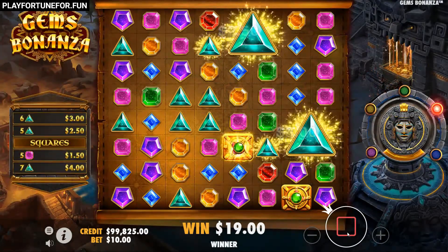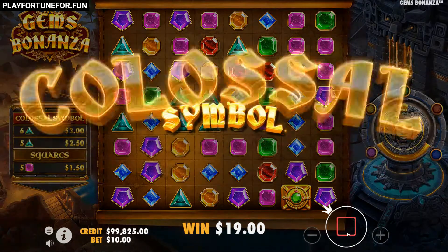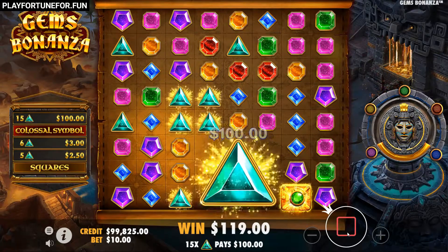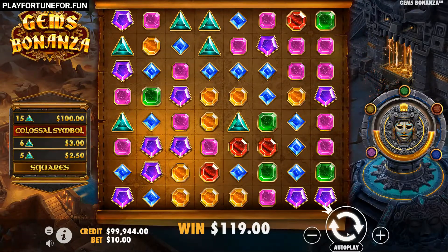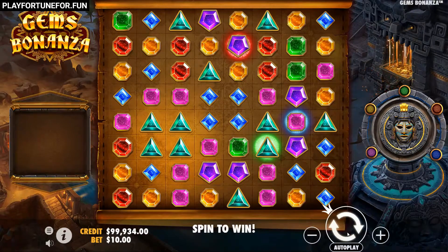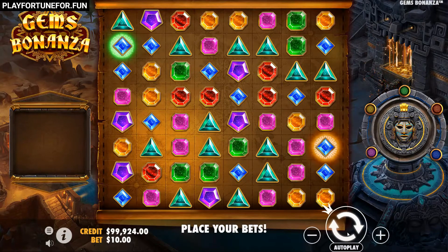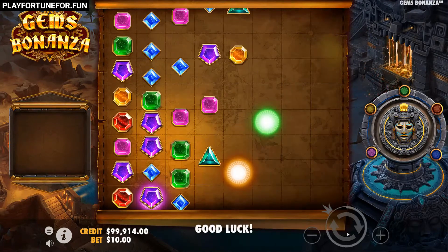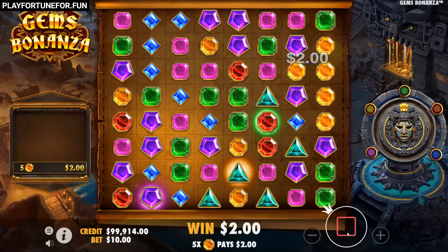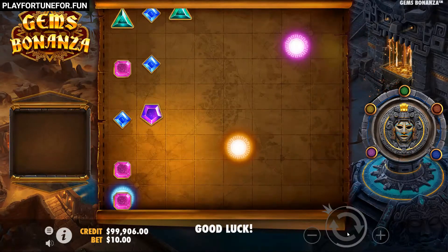Then the Gold Fever meter empties again and has to be refilled. With this slot machine, Pragmatic Play impressively proves that they can also do something other than standard slot machines with free spins — and they are usually really good at that, if not the best. With Jim's Bonanza, players can expect an alternative to Reactunes or Reactunes 2 with a decisive advantage: Jim's Bonanza often ensures high profits due to the 5 bonus features.